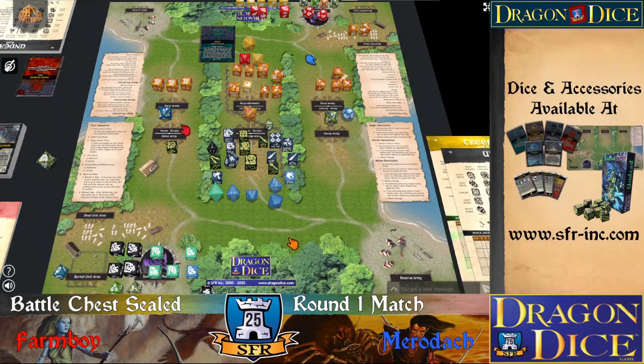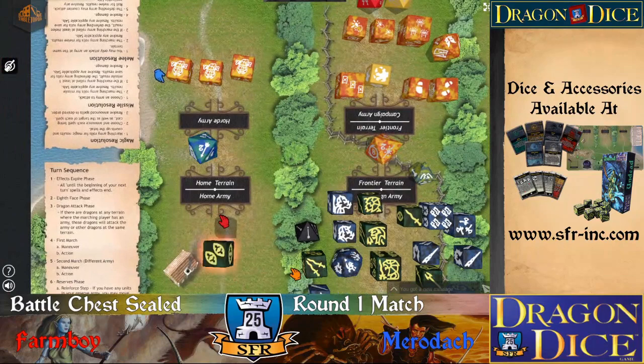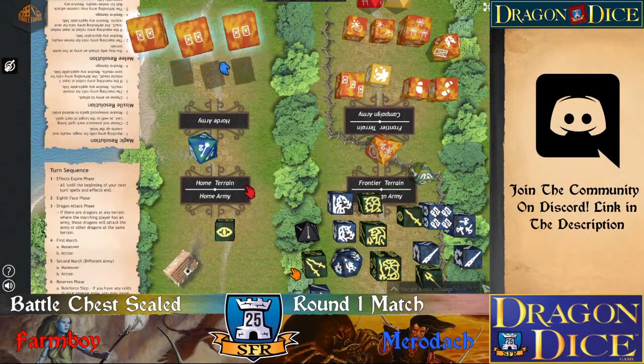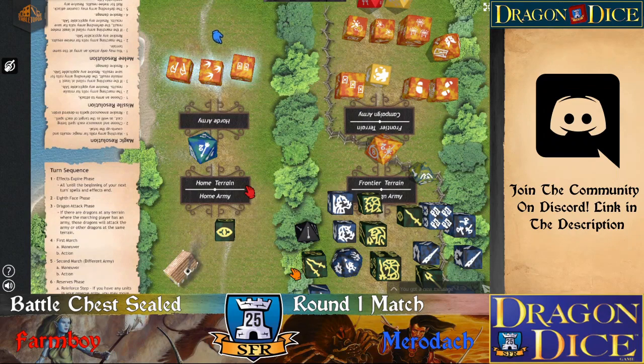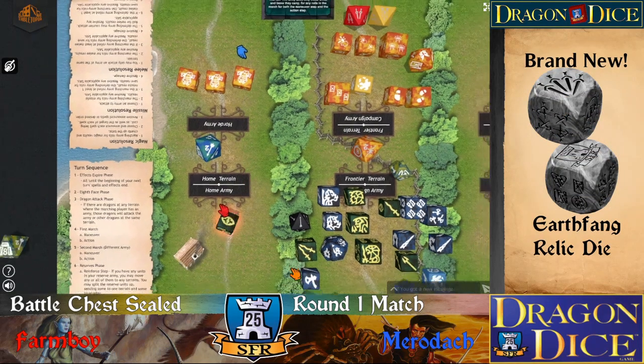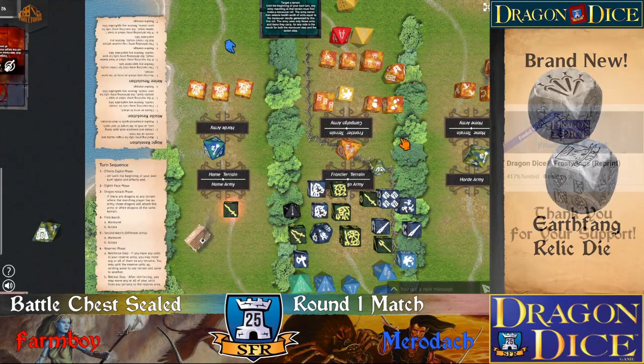And then there was a dragon on the home terrain. I guess I'll try maneuvering my home army again. I will try to oppose it this time. Well, I think you win. So it stays. I'll roll a missile attack against your campaign army. Nope. All right, and that's my turn.